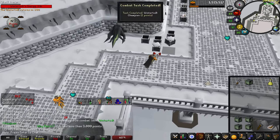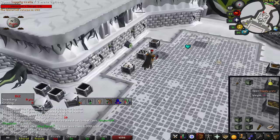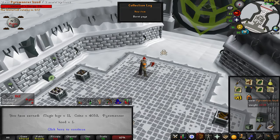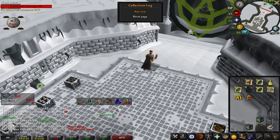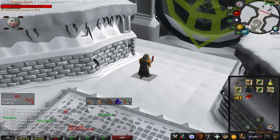There's another combat task. We got 10 done. I'm actually gonna go do a farming run, but I wanna do a little crate opening. Nothing, nothing. Ooh, all right. Burnt pages — that's a collection log. And then the pyromancy hood, which is good.